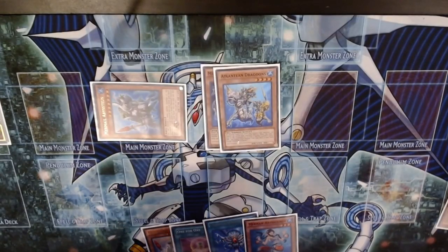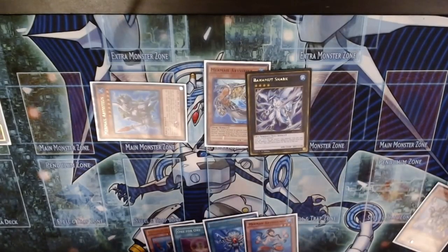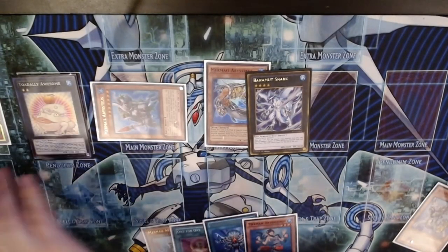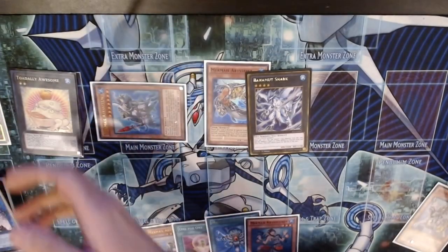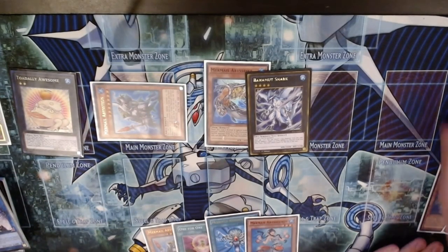For our fifth summon, detaching Dragoons, getting a Surge of Dragoons, we summon Toadally Awesome — and that is how you dodge Nibiru basically. If Nibiru drops here, no problem: just tribute the Toadally Awesome and take their Nibiru, then use 3000 damage to kill your opponent next turn. So that's kind of cool.